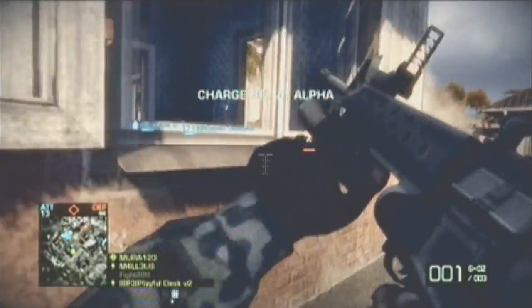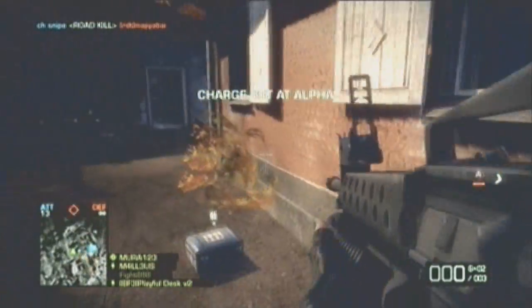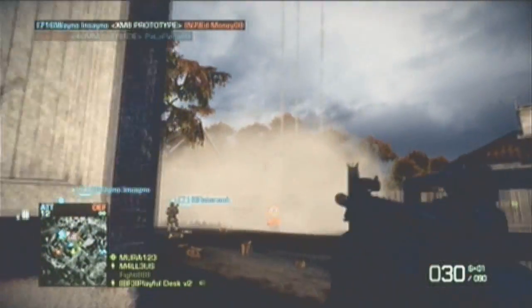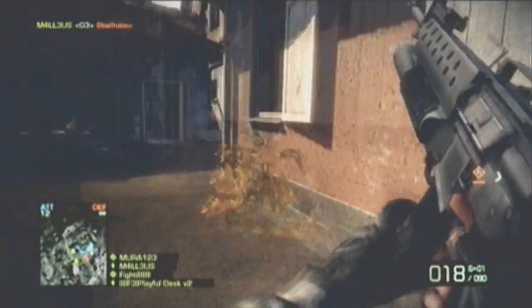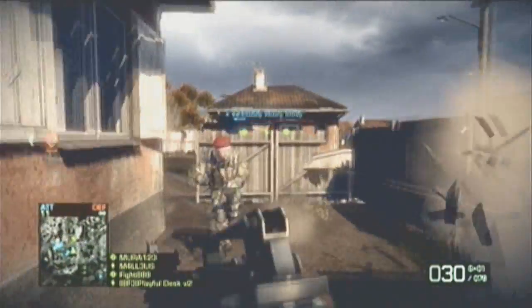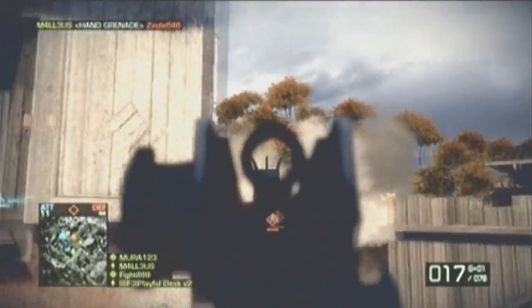My teammate — it was a squad mate actually — because I was communicating very well, telling them that I'm going to do this before I even started it. That's a quick tactic for you guys. It definitely helps, and it's a huge nuisance to the enemy team, because there's a 30-yard long plume of smoke just surrounding the objective.